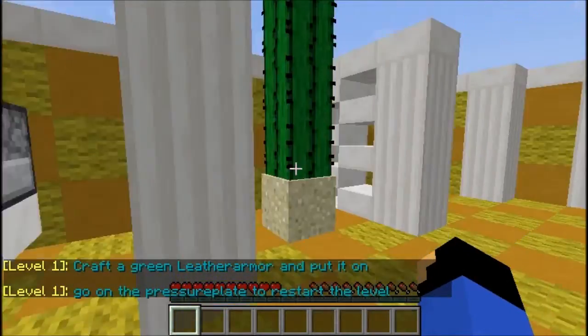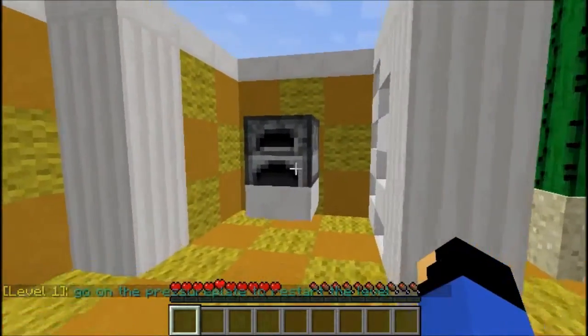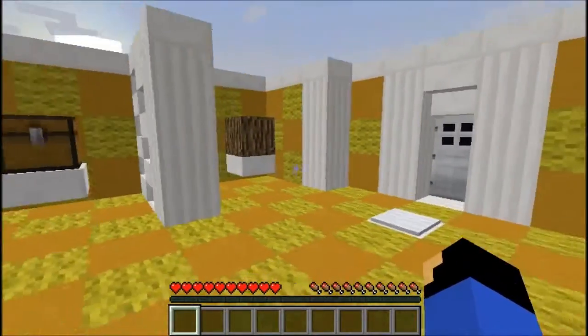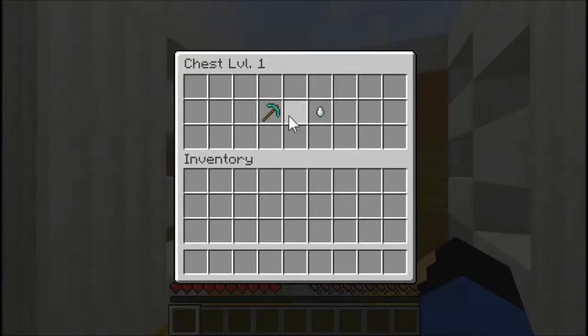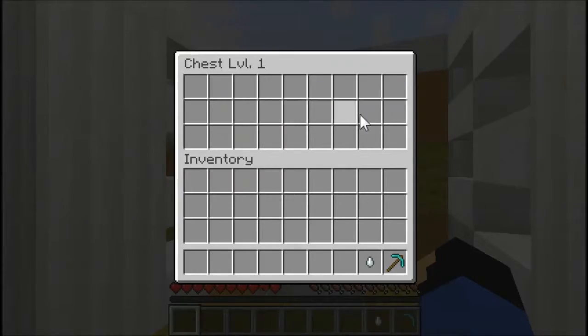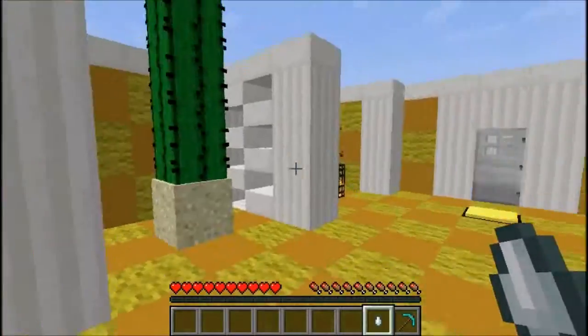Go on the pressure plate to restart the level. Okay, so what's on this chest? Diamond pickaxe and gas tier. I think we can make that for a potion, maybe?